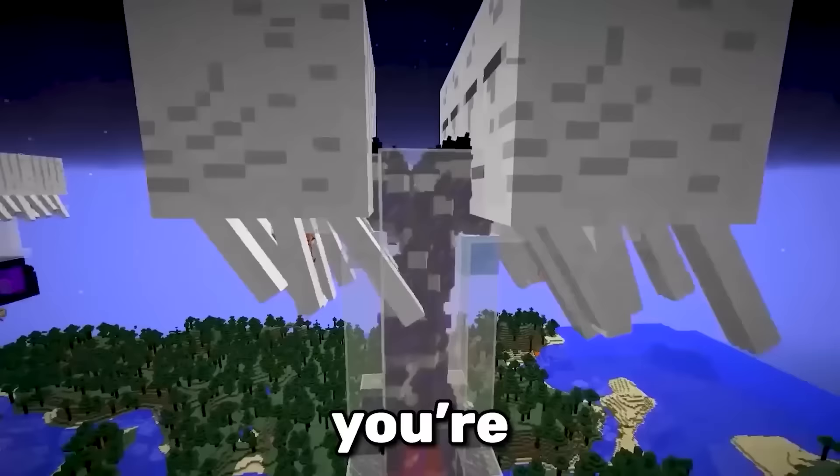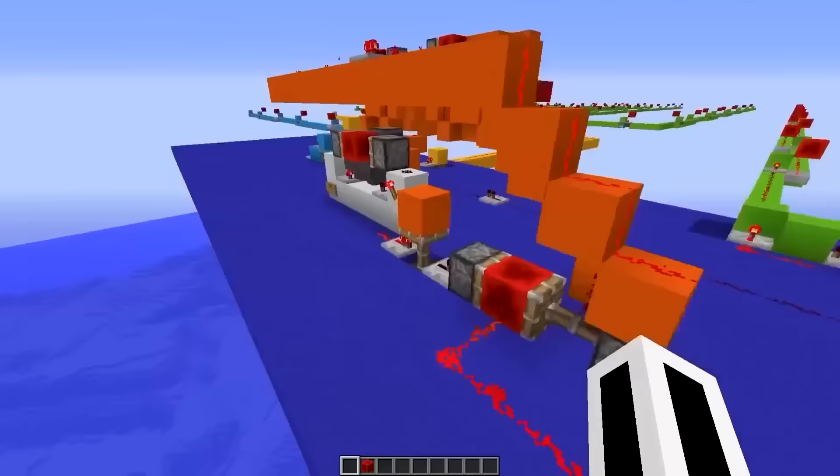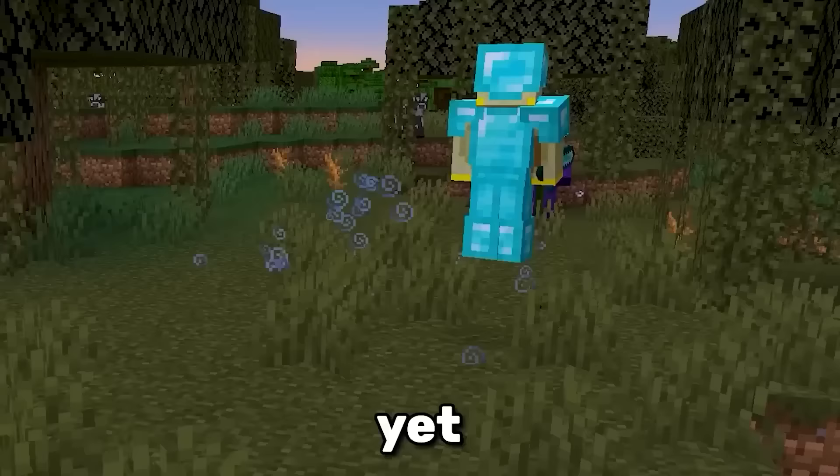You're looking at the fastest witch farm possible. True randomness can never be achieved when coding a game. So by loading new chunks every tick, you can manipulate the RNG of mob spawning. These guys are spawning hundreds of witches a minute, yet I'm glad if I find one.